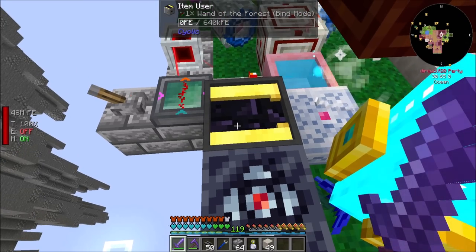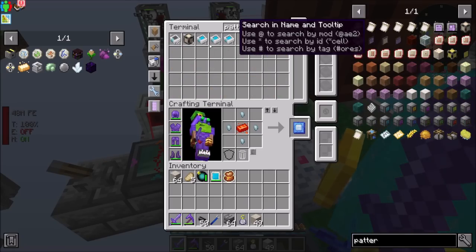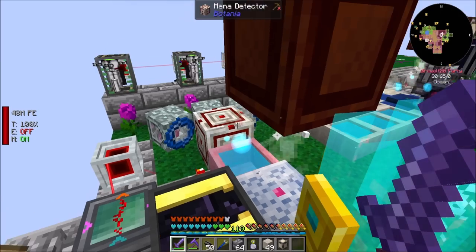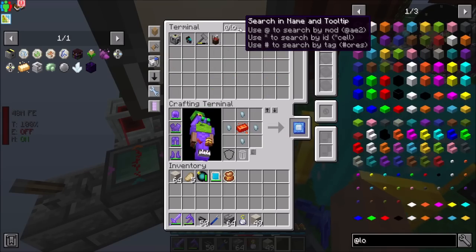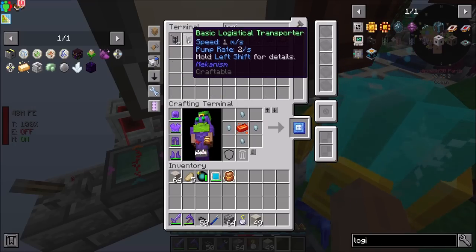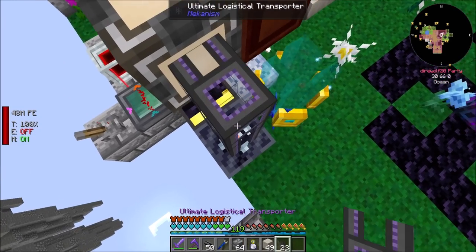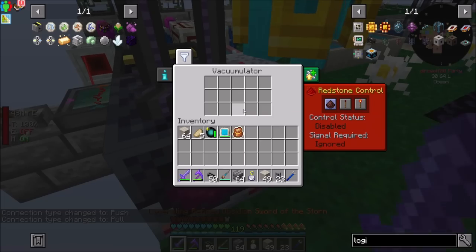So then if I want you with a pattern provider, you can sit here, and then we'll do a logistical transporter. And then Mr. Configurator can extract. Sweet.